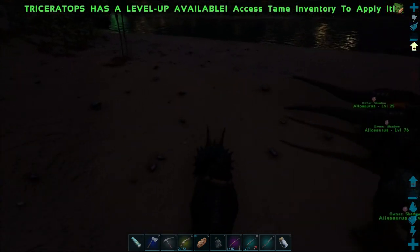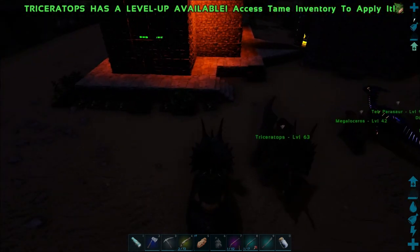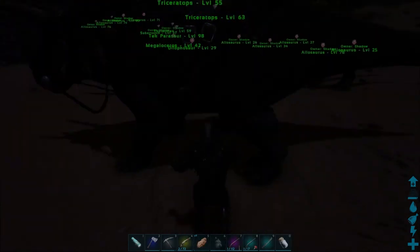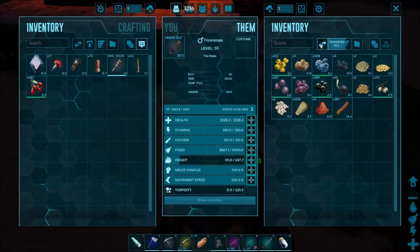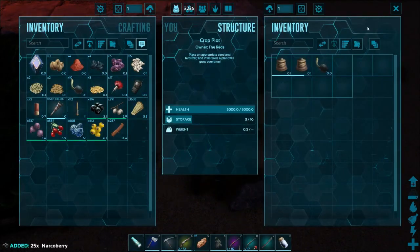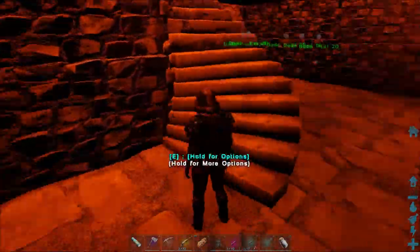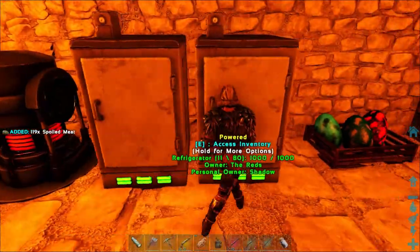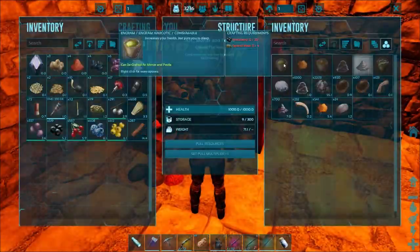Each item has a requirement, and for medical brews you need 20 tinto berries. So if you're going to make 30, 40, or 50 of them, you're going to need a lot. Having crop plots with multiple berries planted would be absolutely very helpful.